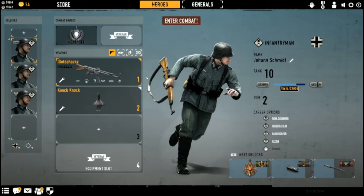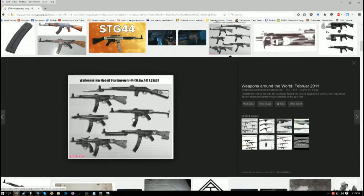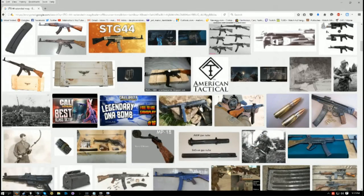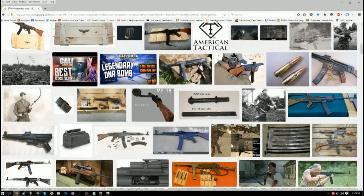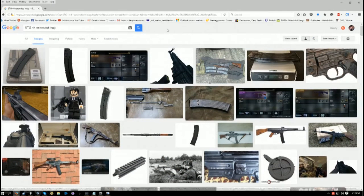The feed system was a 30-round detachable box magazine. There have been rumors of an extended magazine of 45 rounds, and even a circular drum magazine has been floated around from the eastern bloc — a heavily modified AK-47 drum kit converted for the Sturmgewehr. There aren't many photographs of it, but from a quick Google image search you can see there were indeed a few extended magazines: the standard 15-round, 30-round, and the full 45. The circular drum magazine still needs a citation.